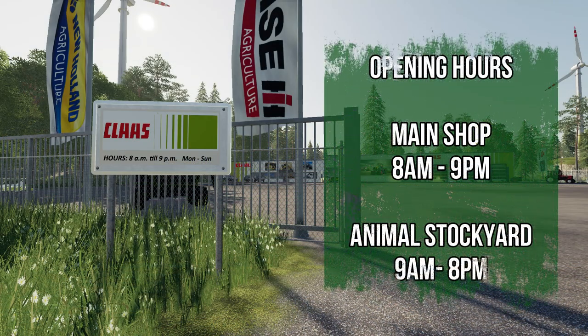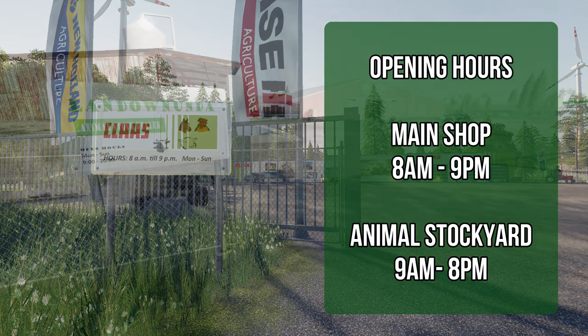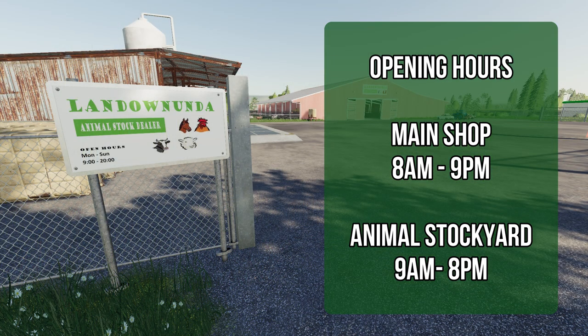Both the shop and the animal stockyard have opening and closing hours. The main shop is 8 a.m. to 9 p.m. and the animal stockyard is 9 a.m. to 8 p.m. So outside of those shop hours, you will not be able to access your garage or purchase anything.